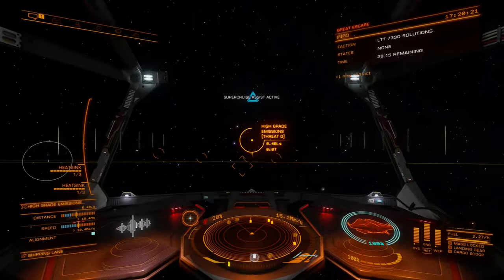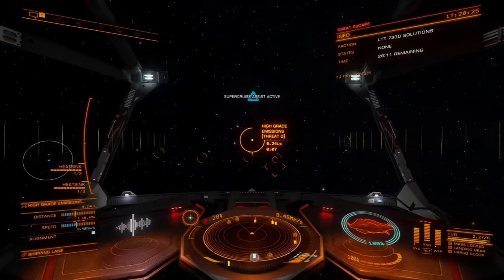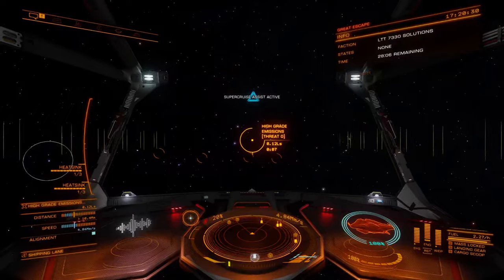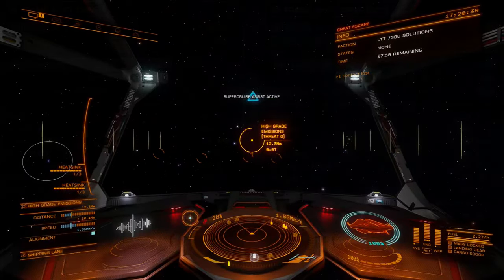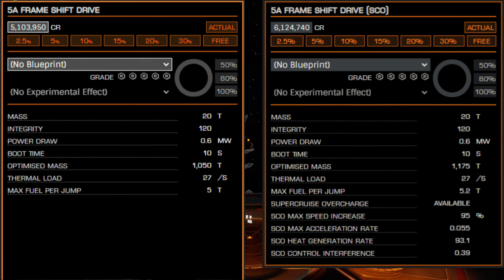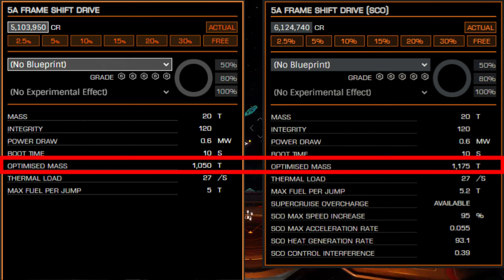SCO frameshift drive technology has dramatically altered the meta for travel across all fields and careers in Elite Dangerous. SCO drives function much the same as previous Sirius Corporation drives, but offer a higher optimized mass. This advantage means that these drives are superior to their Sirius Corporation alternatives even before accounting for their overcharge capabilities.